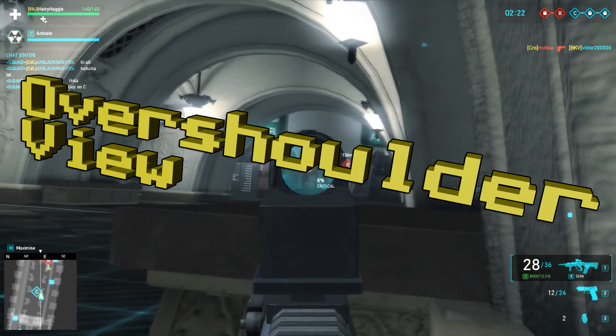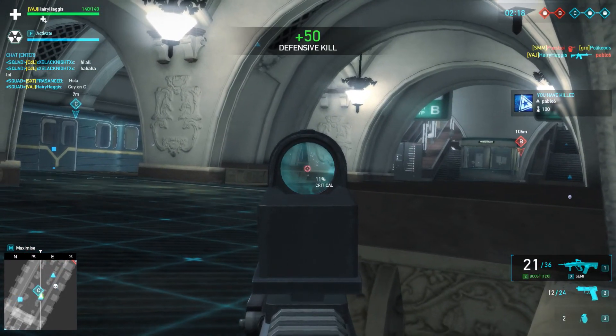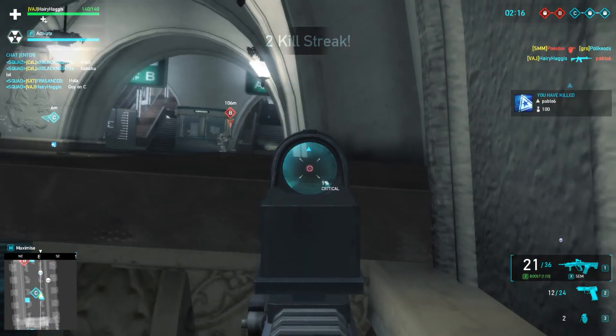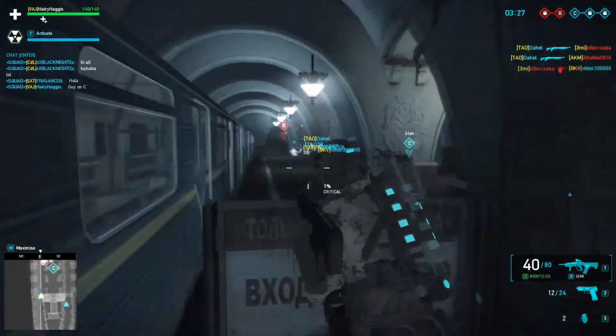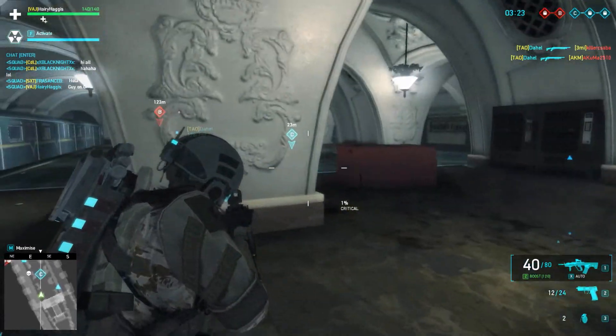Second tip: changing over-shoulder views. It's a very basic tip, but pressing Q will allow you to have a major advantage when coming around corners or when coming up against enemies. You can see them before they'll see you, and you can use it to change your position on walls as well.